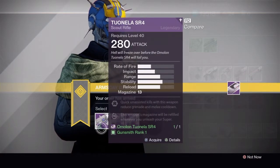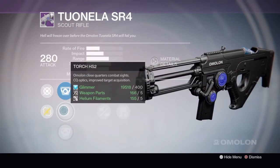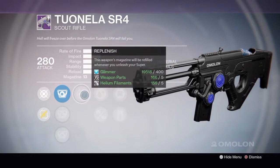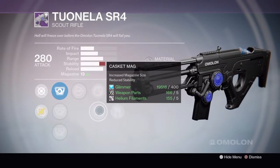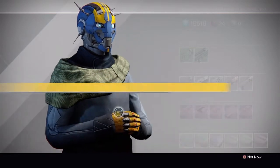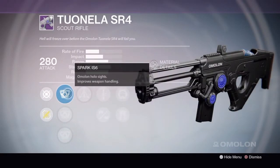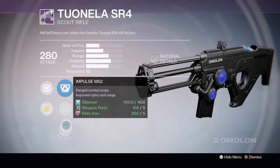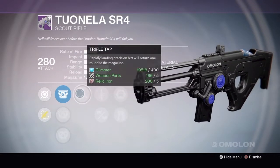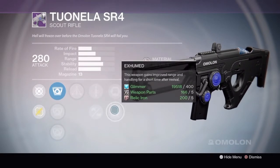The last gun is the Amelon Tulnella SR4 Scout Rifle. Rank 1 has Candle IS-2, Torch HS-2, Impulse MS-2, Replenish, Lightweight, Casket Mag, Army of One, and Exhumed. Rank 2 has Spark IS-6, Flash HS-4, Impulse MS-2, Triple Tap, Quick Draw, Feather Mag, Army of One, and Exhumed.